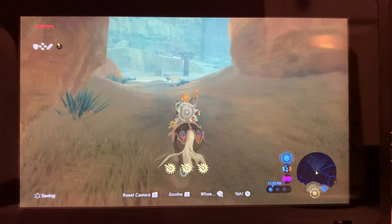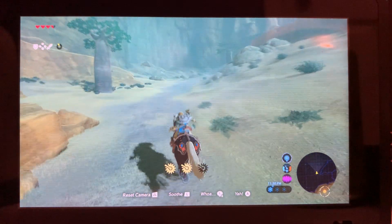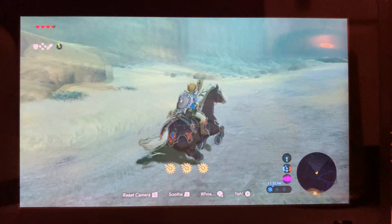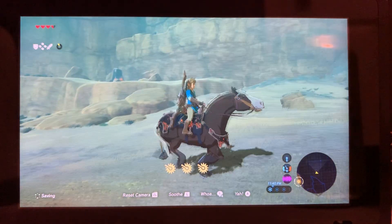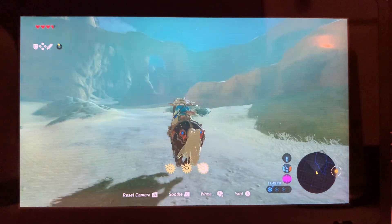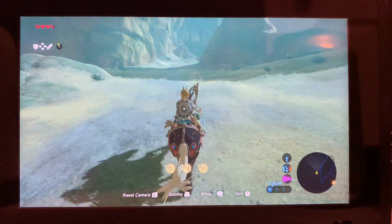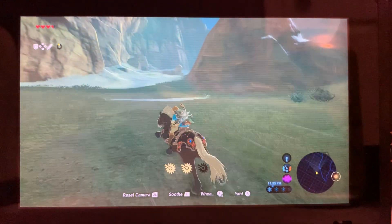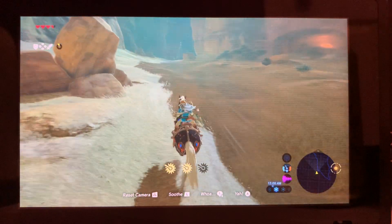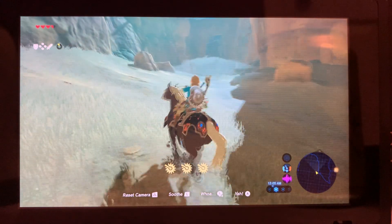There will be a stable with a shrine somewhere along here — yeah, there's a shrine. You can go get that one if you want; I'm not going to do it right now. Just keep following this path and I think you'll follow it automatically. There'll be a stable up here and a few obstacles you need to deal with to get through the rocks — be careful of those.